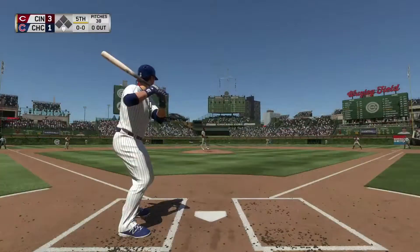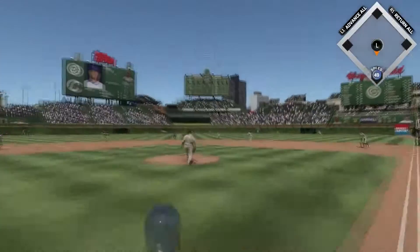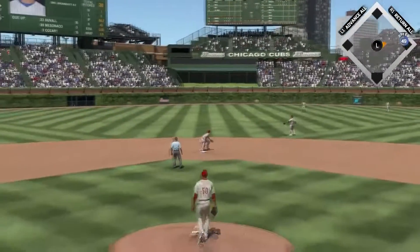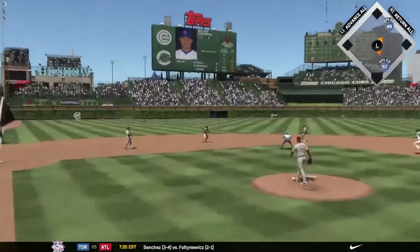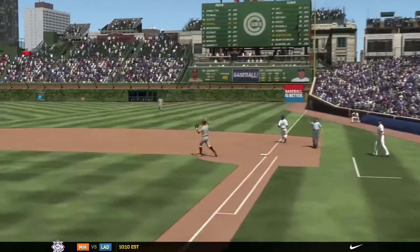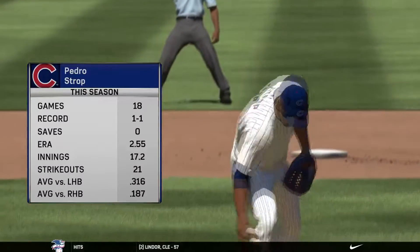Going into the bottom of the fifth. Zobrist at bat — he's going to hit one up the middle in right center. The center fielder will get it, throw it in, and it will be a leadoff single for Zobrist. Contreras, though, back into another double play — our second double play of the day. And that will end the inning after another fly ball.